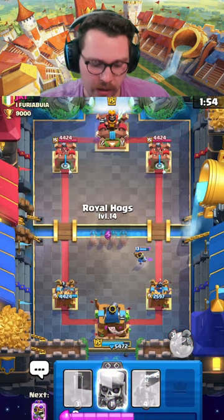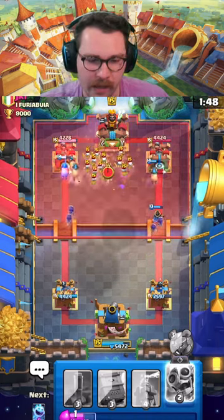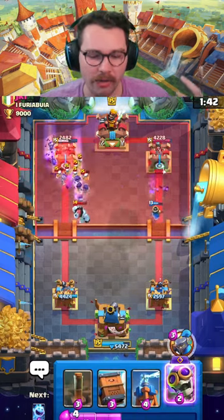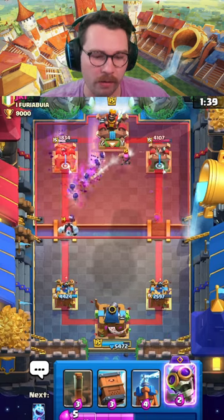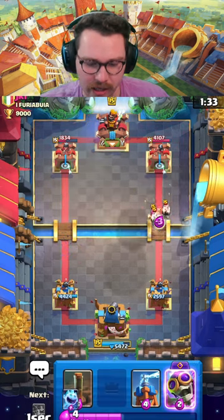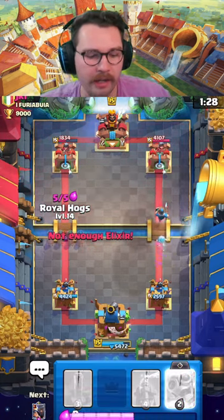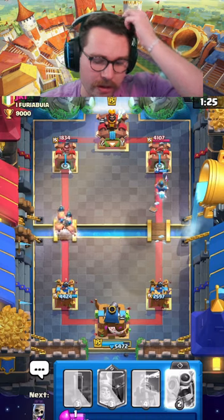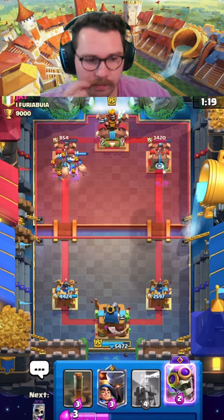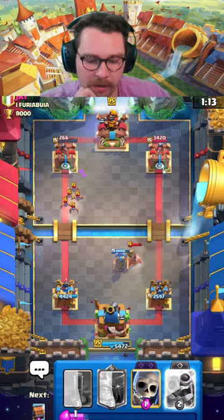Knowing that they have mega knight, I want to play this matchup a little differently — I want to rely on split lane pressure more than anything. We're going to split hogs and split evil skeletons; we also have our evolved Barbarian cycle. When they go for the mega knight, if not, those evil skeletons are going to go in — and that push specifically is near impossible to stop. He has hog mega knight, which is a common deck at mid ladder. He spent a lot there, so I'm going in with my hogs.